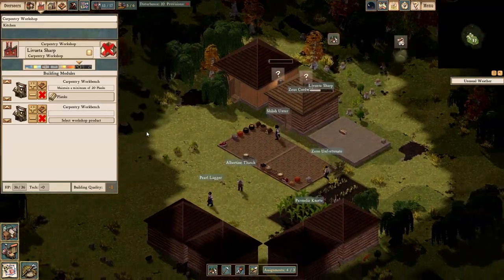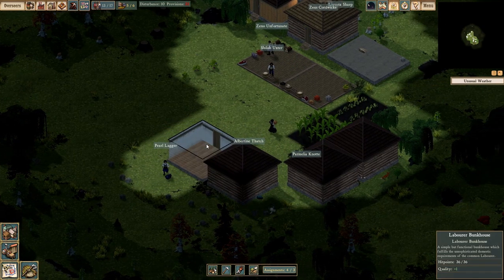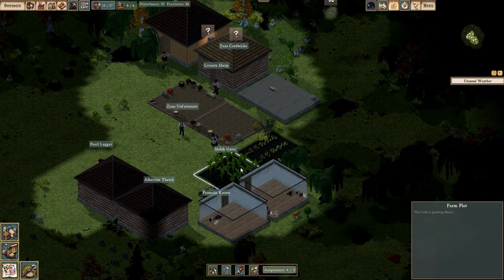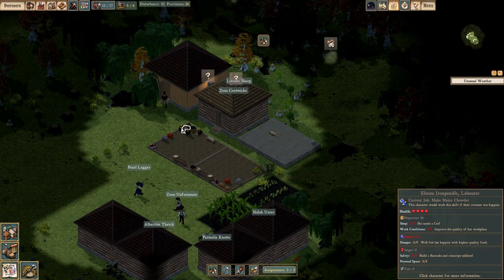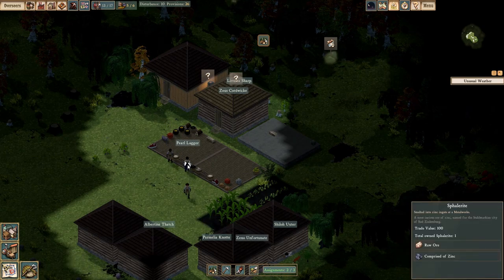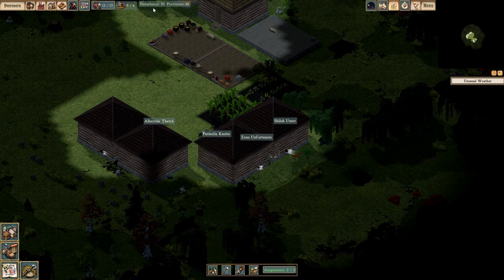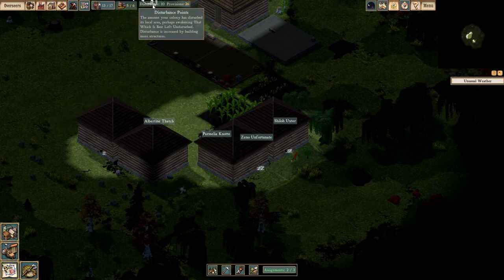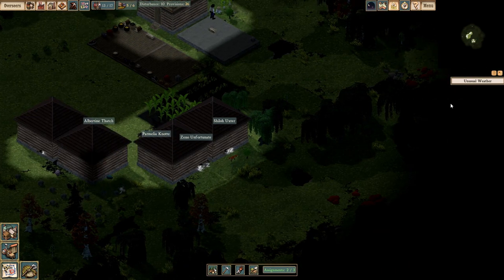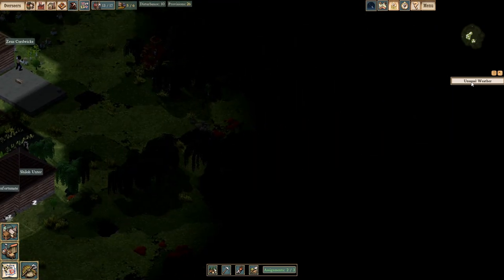Having an extra person in the carpentry workshop would be nice, but I'll wait until we get more immigrants. The cornfields are doing their thing and they've already converted the harvest into laborer food. On the other side we've got the sphalerite being hauled. Disturbance is at 10 — that's not good. Your disturbance goes up as you build more buildings because you're disturbing the island. It doesn't like the fact that you're there.